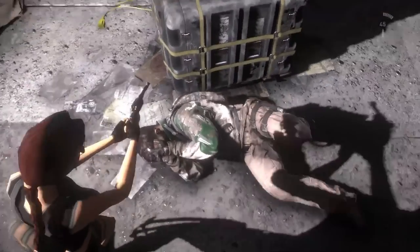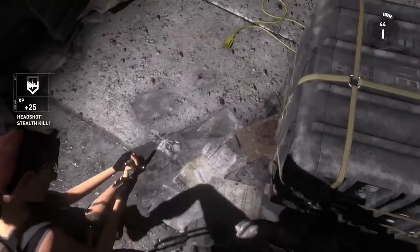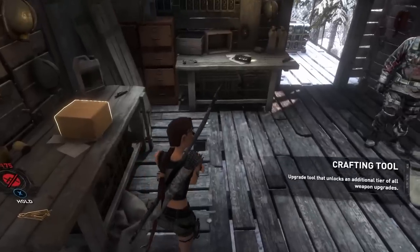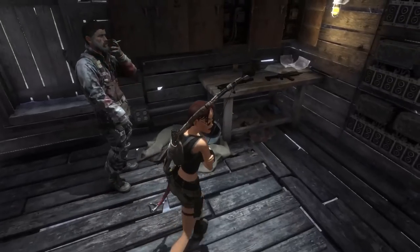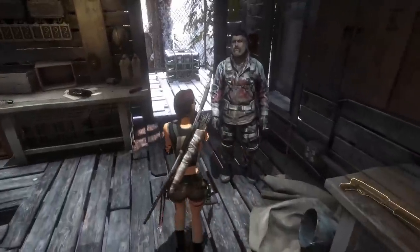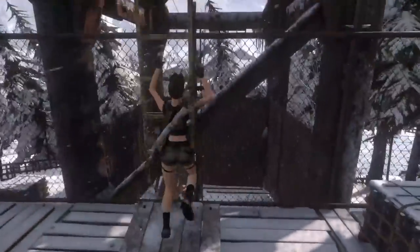Poor guy who got his eyes gouged out by the bad guy — I'll help you out. Bad guys gouge the eye out, but good guys gouge the brain out. That's how you can tell who's the hero and who's the villain. Welcome to the weapon shop, Lara Croft. You can see a shotgun and a G36, but you can't have those yet — you don't have enough coins. Go use the bow and arrow for a few more hours, then come back.